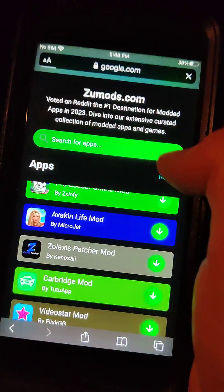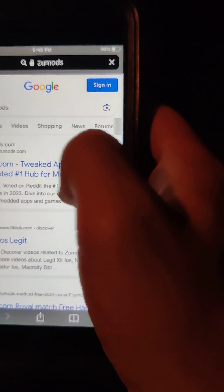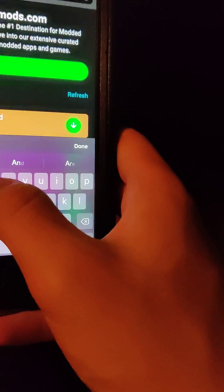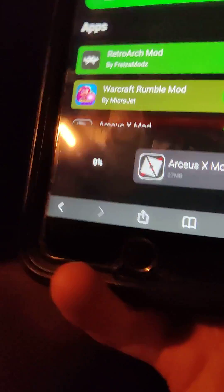The first thing we're going to do is go to this website called Zoo Mods, which has a ton of mods for apps and games. Once you're on the site, go to the search bar and type in Arceus X. As you can see, it says Arceus X Mods — just press on that and wait for it to download.